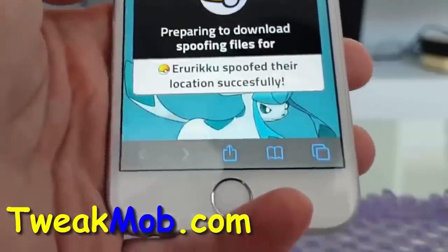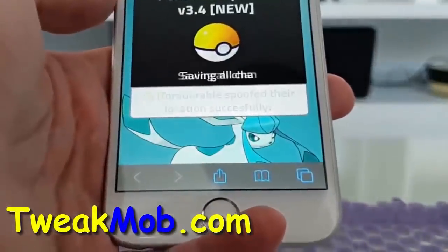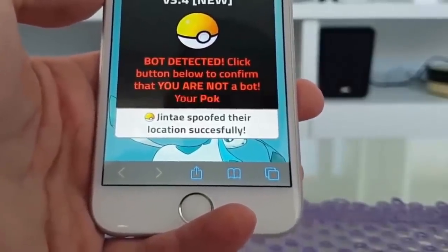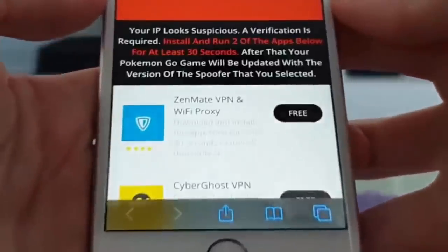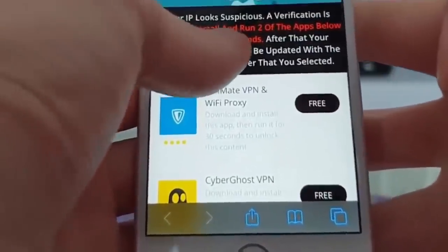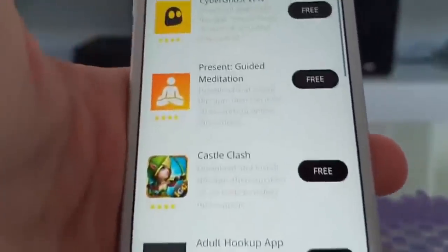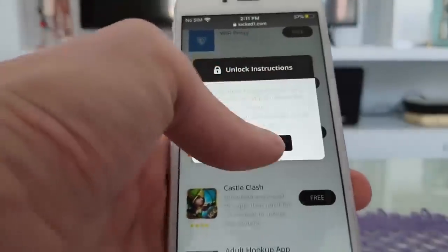As you can see right here, some of the people have already successfully spoofed their location. The last step is to press this button right here, which will take us to a page with a list of apps. It says your IP looks suspicious — a verification is required. Install and run two of the apps below for at least 30 seconds. After that your Pokemon Go game will be updated with the version of the spoofer that you selected. This is a requirement to prevent any bots or robots from abusing the site, so let's choose any two apps from the list below and follow the instructions for each app.